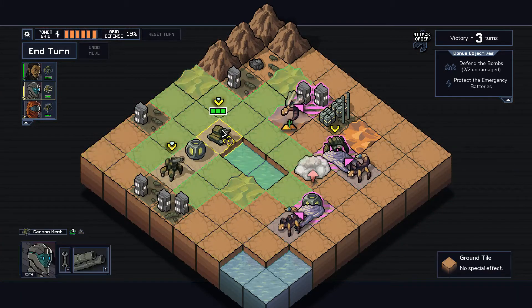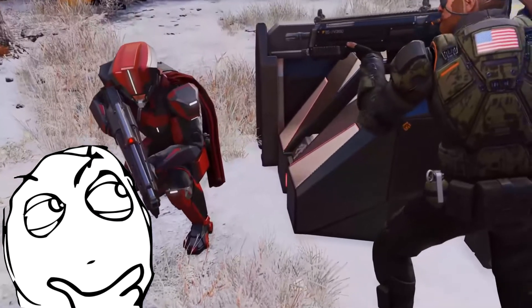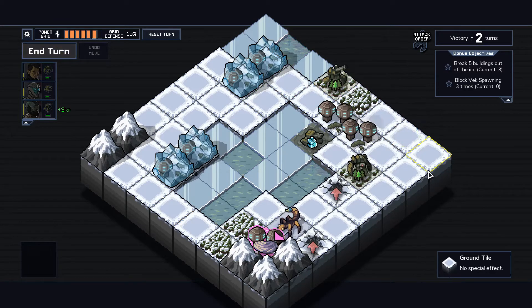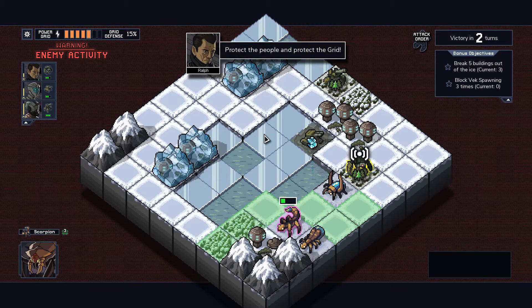Personally, I like this gameplay a lot. It empowers the player to make decisions while leaving little to chance, unlike that time you fail at 95% hit. The game is played in levels inside a campaign, and your goal is to kill the aliens while trying to defend the human settlements. When these are attacked, your power grid level decreases, and if it gets to zero, it's game over.